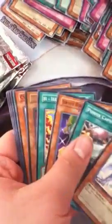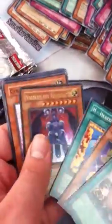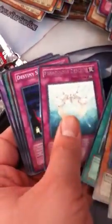Six packs left, I think. Next pack — pulling some decent stuff here. Baracus Descendant, okay, and I got another Dimensional Fissure. That's it for that.